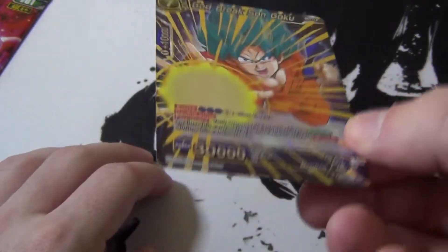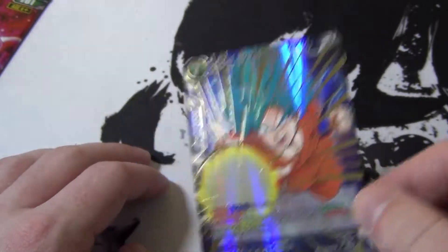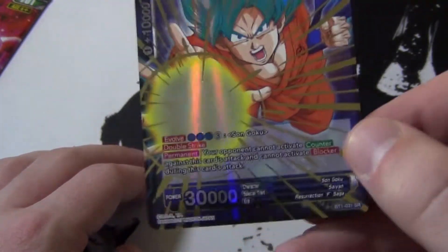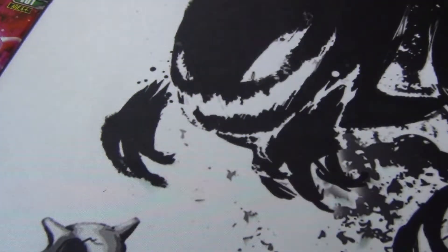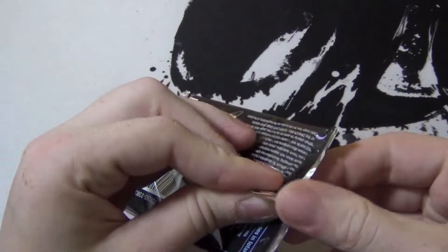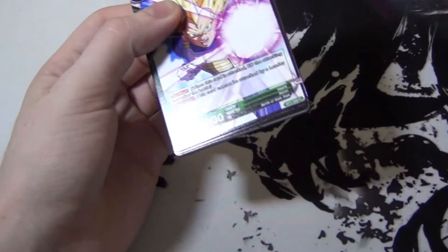So we got a Mechafreeza. And I got... Overflowing God - oh! That's not the one, but it's still pretty cool. Still an SR. As you guys can see, that gold is on another level again. Gosh, that's sick! Reese, I hope you pull another one of these. These cards are so detailed, so well done. So impressed. I can't stop looking at this card.